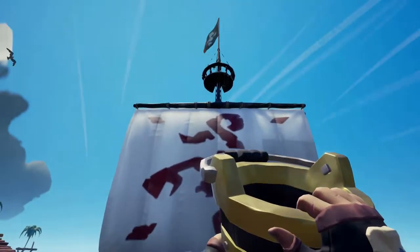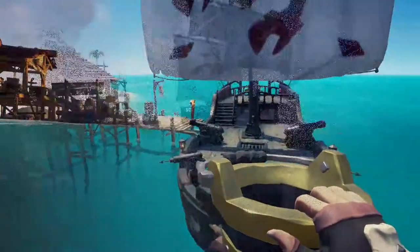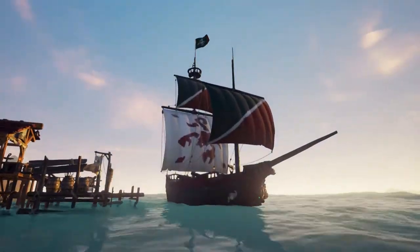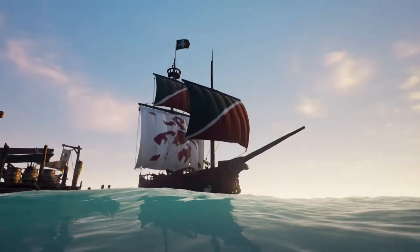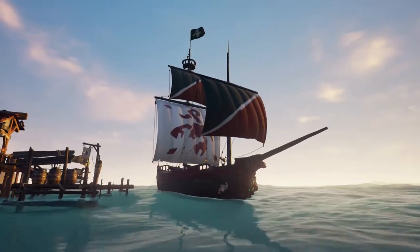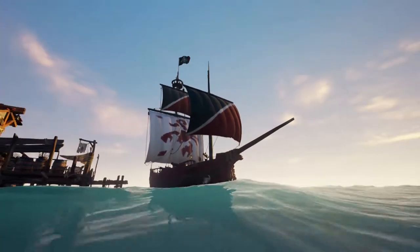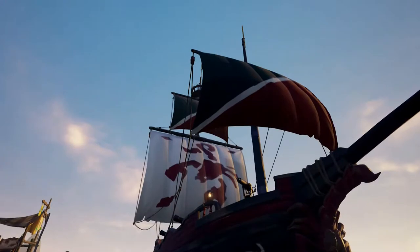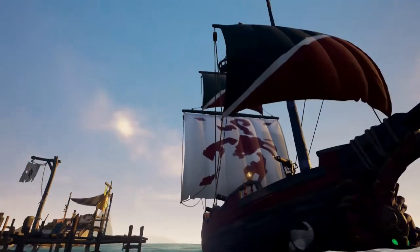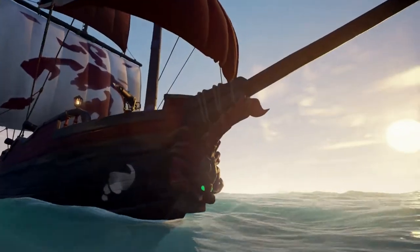So that is a look at the sloop. Now we're going to move on to the brigantine. Here we are looking at the brigantine, docked at the same outpost as the sloop. I did like the black and red half sail, sort of diagonally split sail. There's a problem with the sloop - you just get stuck with the one with the scorpion on it.